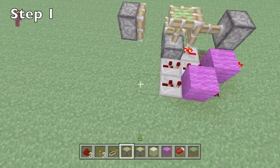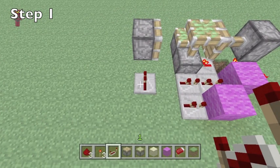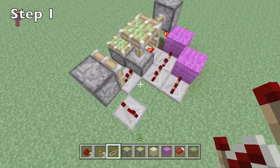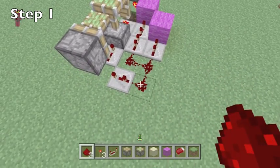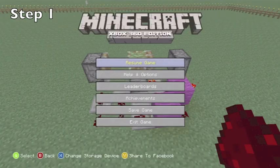Next, get your redstone repeater and come over to the other side. Place a redstone repeater underneath the piston and place one facing in towards the first sticky piston as I'm showing you. Set both of them to the third tick. Now join up all of your redstone repeaters as shown.